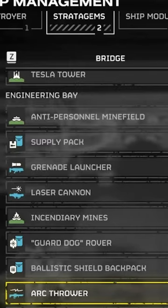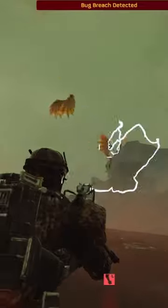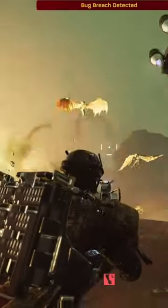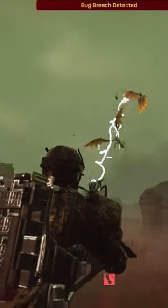Another thing I found to be helpful is using the Ark Thrower. Since these things like to flock together, the Ark bounces around them. Because of this, and the fact that the Ark Thrower is very easy to aim and has a decent range, it has been my go-to weapon so far for dealing with these bugs.